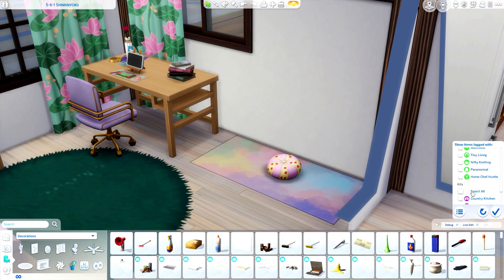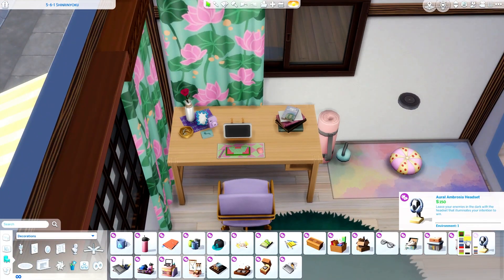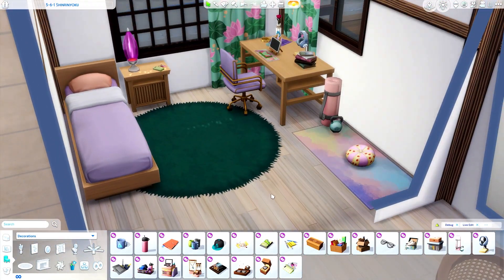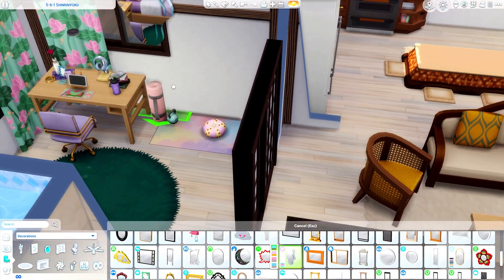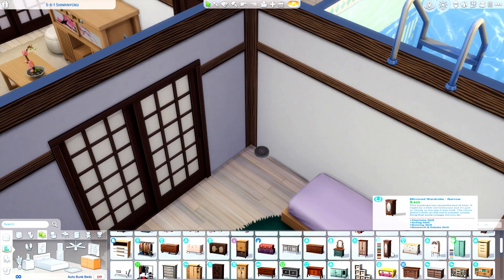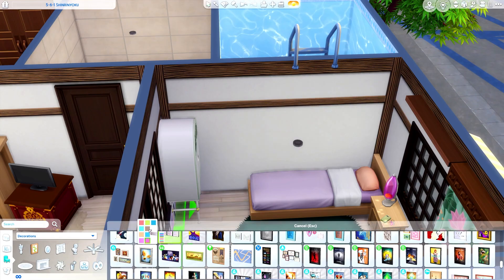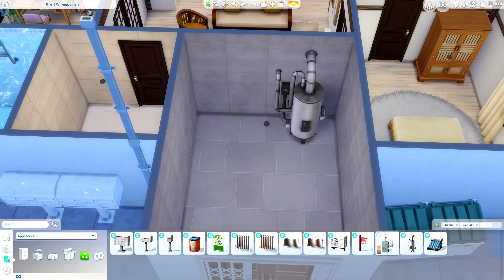This bedroom is bigger and has a space for meditation, so I added the meditation stool, a mirror, and all the meditation stuff. I thought maybe she's into sports, so she could do some meditation as well. I remember she's into snowboarding and all the sports from Snowy Escape, so I kept that in mind, but I didn't use sports gear as decoration.